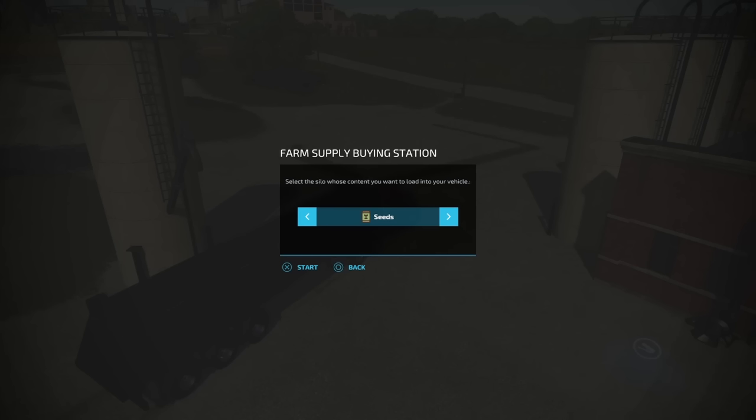Seeds — if you don't want to make them over there in the factory, you can get them here too. Same thing with TMR, silage, grass, solid fertilizer, lime, pig food, straw, mineral feed, hay, manure. You're probably going to be able to get some of the other liquid items out of here as well.